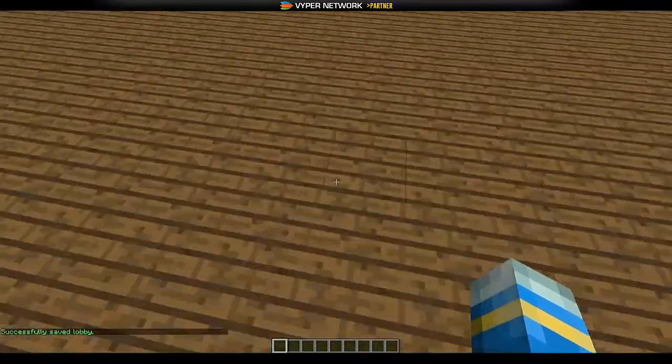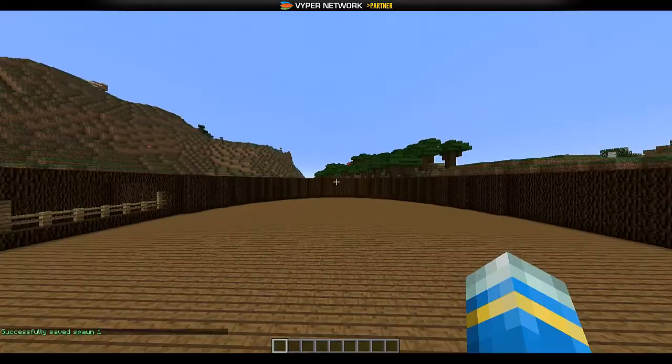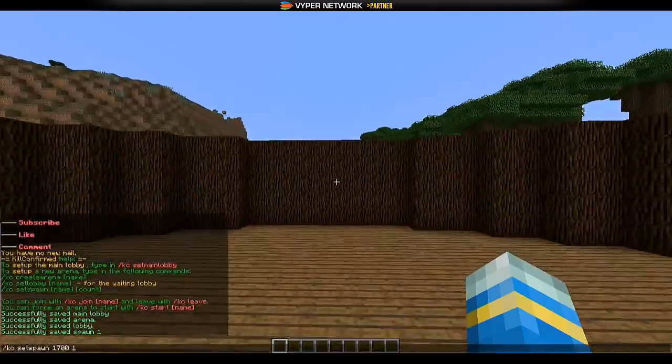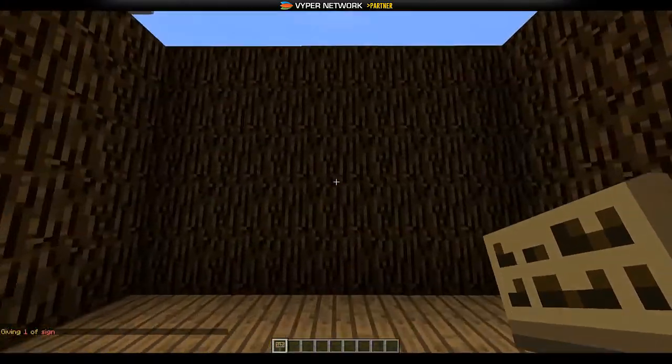Now we're going to set some spawns. This is going to be the red team spawn, which is spawn one, so you do KC set spawn, the arena name, followed by one. Then we need to set the blue team spawn over here, which is spawn two — there we go.